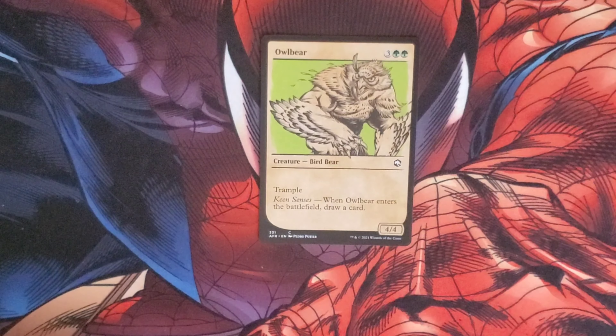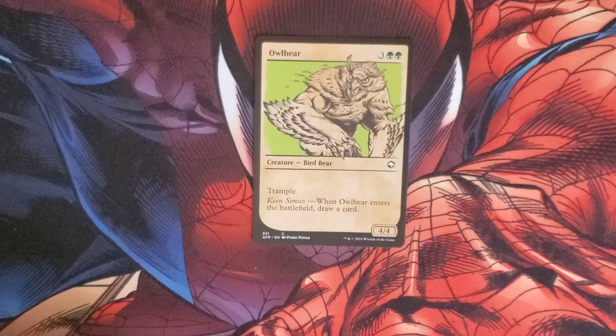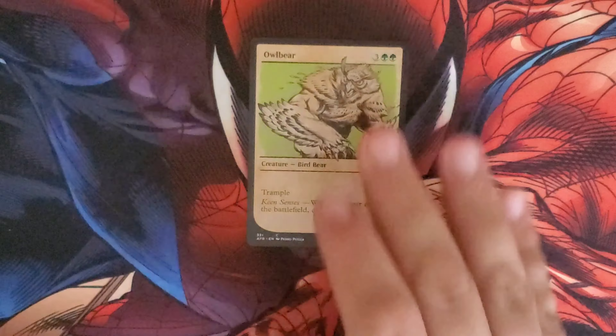We have a fancy art of an Owlbear that costs two green and three. It's a Bird Bear, has Trample, has Keen Senses — when it enters the battlefield we draw a card — and has a 4/4 body.